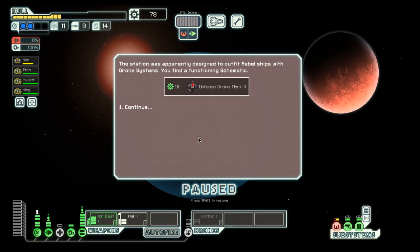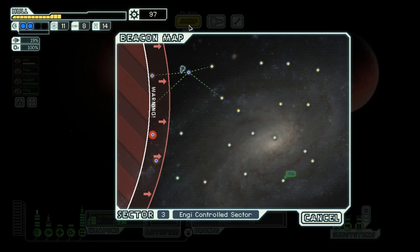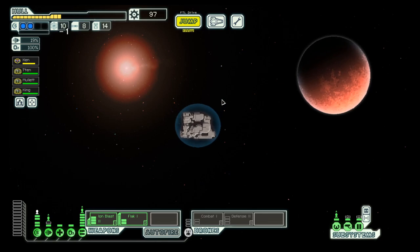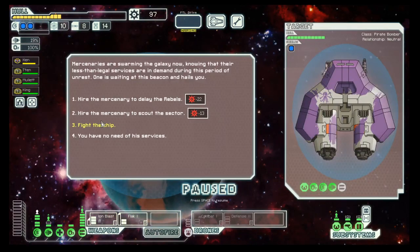Investigate the station. Defense Drone Mark II — that's pretty good. Now we only need the power for it, and we need to do a bit of repair. Let's go here. We will fight.